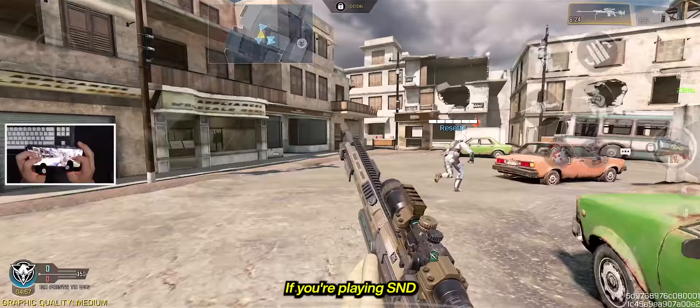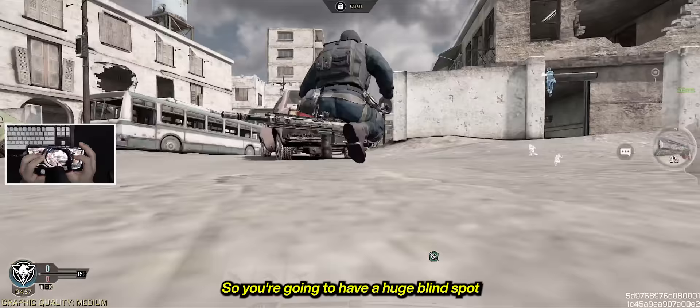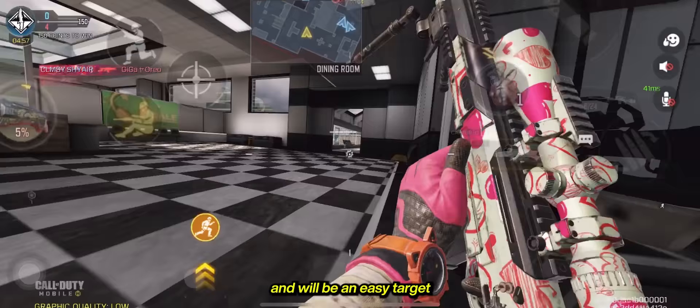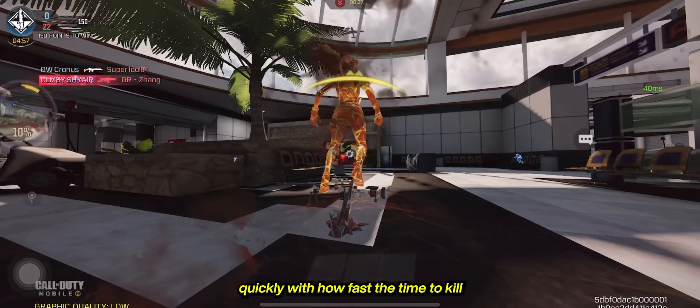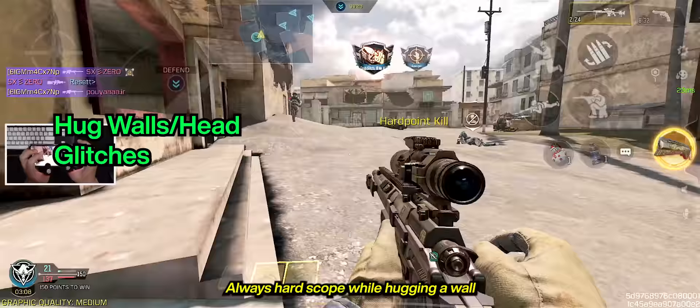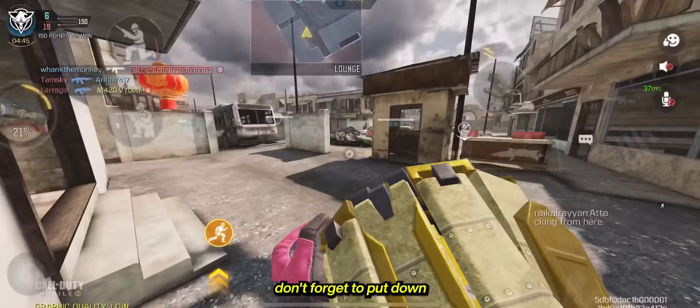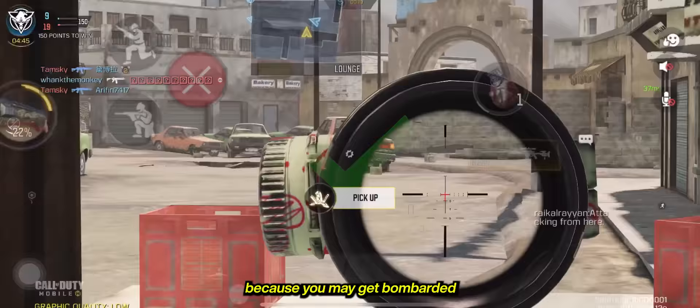If you're playing Search and Destroy or covering teammates in a respawn match, your field of view will be limited, giving you a huge blind spot and making you an easy target because you won't be able to react quickly with how fast the time-to-kill is in this game. All you need to do is be mindful of your surroundings and spawns. Always hardscope while hugging a wall or in a secure location so you can hardscope safely without worry of getting backstabbed. Also, don't forget to put down your trophy systems because you may get bombarded with grenades.